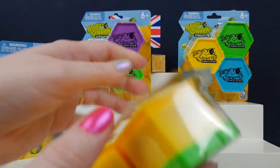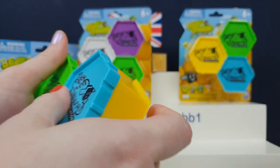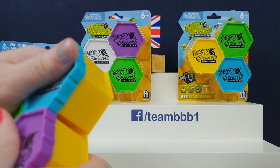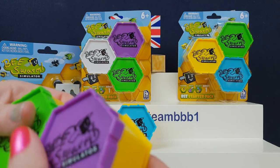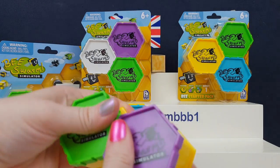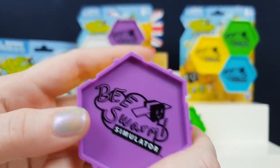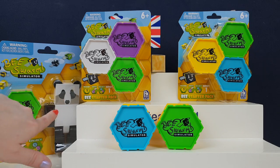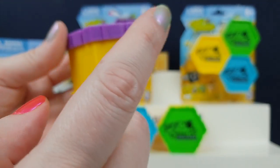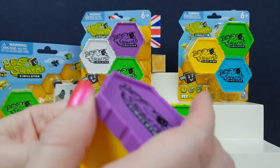We've got a couple of these little packs, which apparently have got a bee in each of them. In the game, you basically have to go farming and get bees, eggs, honey, and all bits and bobs like that. It's just a fun little simulator game — super cute. And there are these bears which give you quests and stuff. So this is one of the quest bears. We want to know what's inside these because they're all connected.